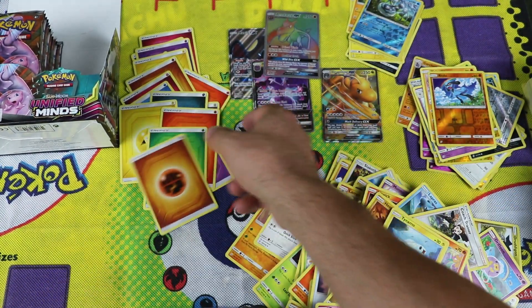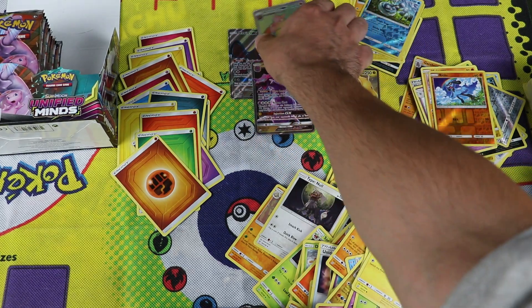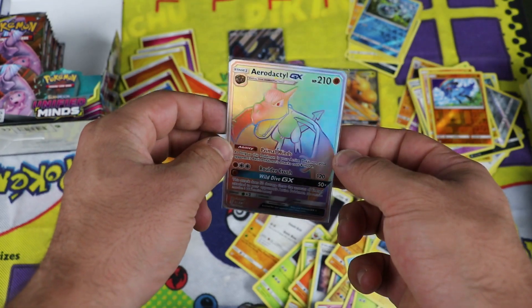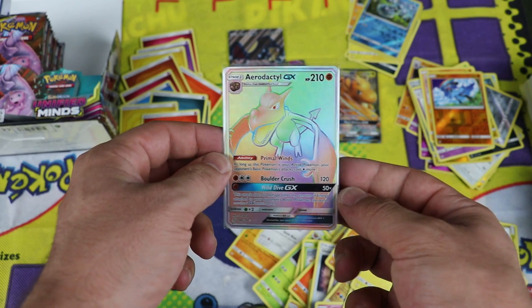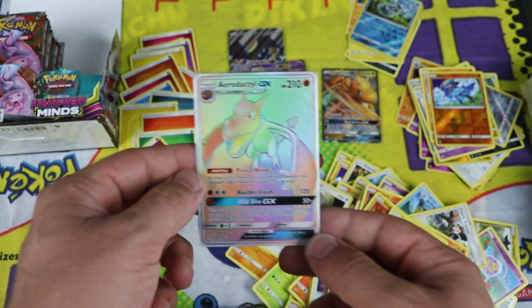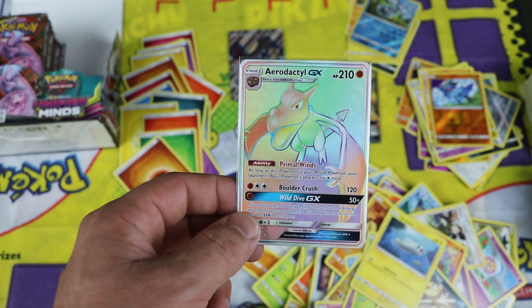All right, that's it for the video — 18 packs. We got Mawile Full Art, Aerodactyl Rainbow Rare again. It's like we almost had a repeat box — not really, but we had the Dragonite. We had the Full Art Naganadel in the last box. Thanks so much for watching guys. Thumbs up if you liked the video, thumbs down if you did not. I'll see you guys in the next video.